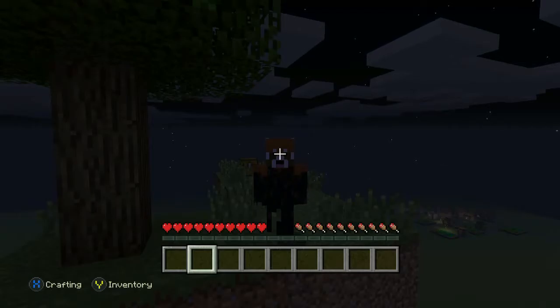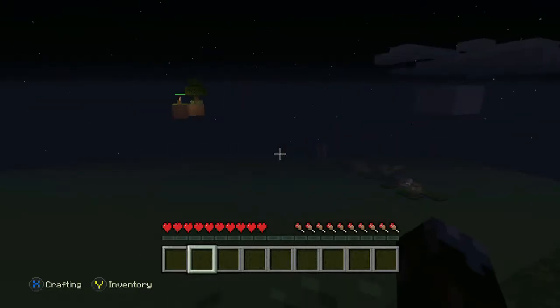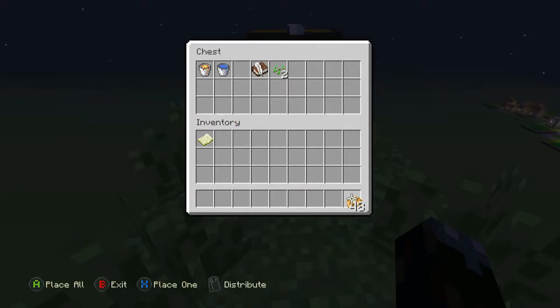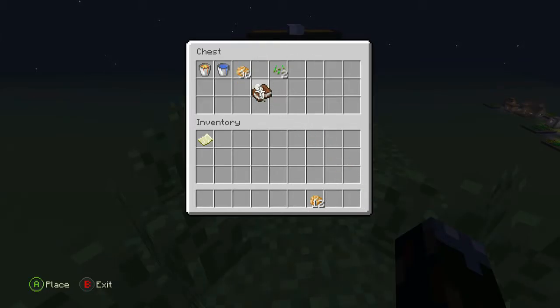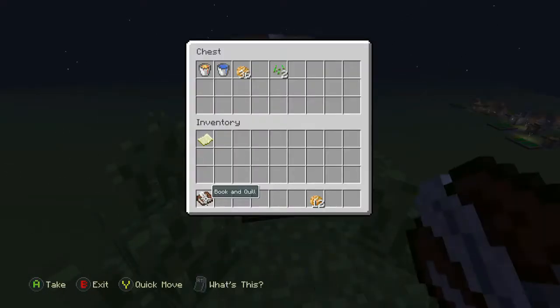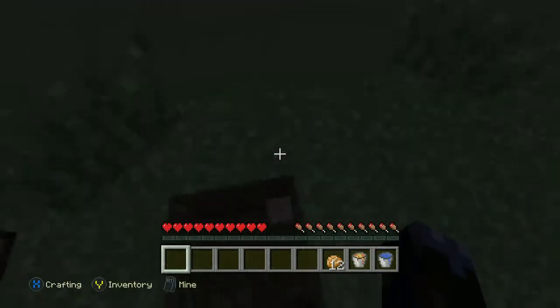Hello everyone! We're back with Skyblock part one, episode one. How's it going, guys? Let's get straight into it. So we've got some baked potatoes here, I'm gonna take twelve of these. And we've got a book and quill here which says: Skyblock goals — expand cobble gen, build bridge to each other's island, build the resource island, get a farm going, and just do all the stuff. Let's create a cobble gen.